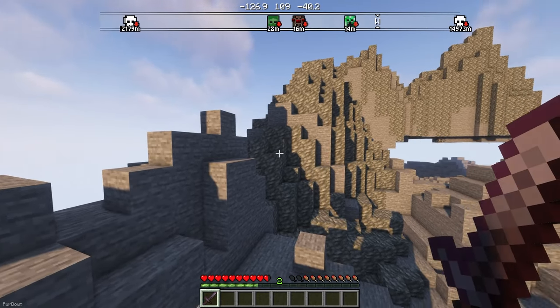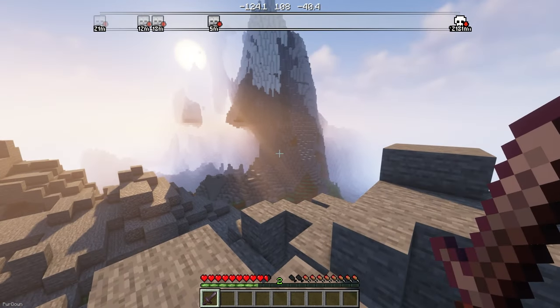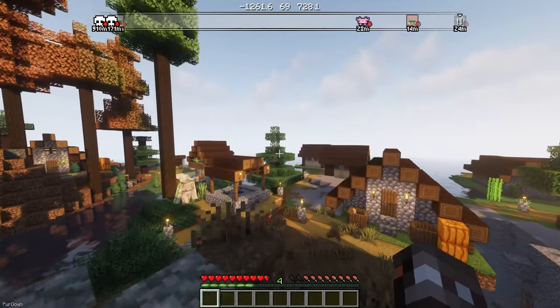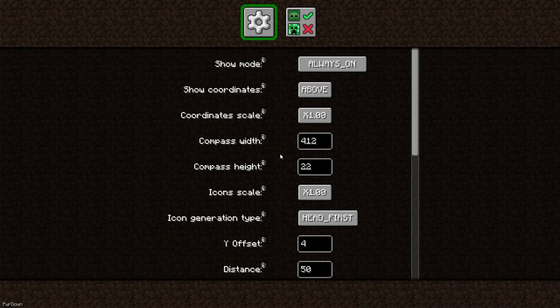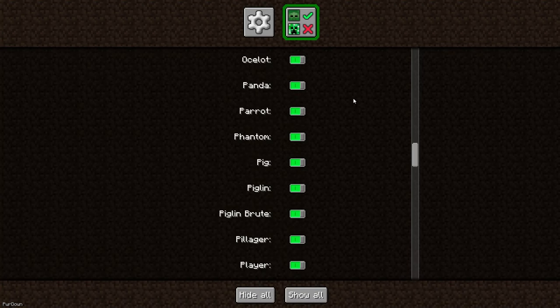Another HUD change comes with Advanced Compass Mod. It adds a compass permanently to the top of your screen, which can show coordinates and the direction you're facing. By pressing N, you can set your own custom waypoints with icons which appear on the compass. Or you can press P to open the config, where you can change the settings and choose which entities should be visible.